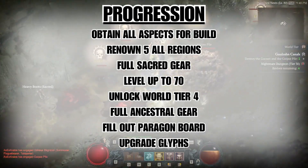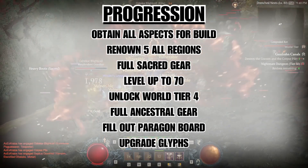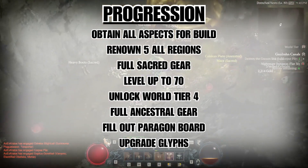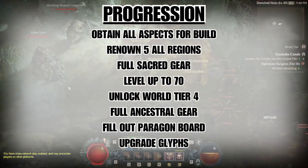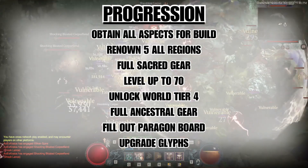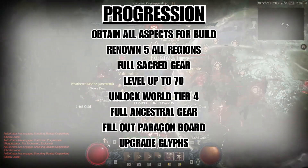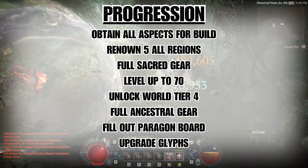Once you've completed all of that, congrats on your hard work. Next, obtain a full set of sacred gear. For sacred gear, I'd suggest only upgrading a high DPS weapon with good stats no more than four times, because it'll get replaced by ancestral gear pretty quickly — so save your resources until then. Once you have a full set of sacred gear, proceed to level up to 70 via nightmare dungeons, helltides, tree of whispers, world events, whatever you want.